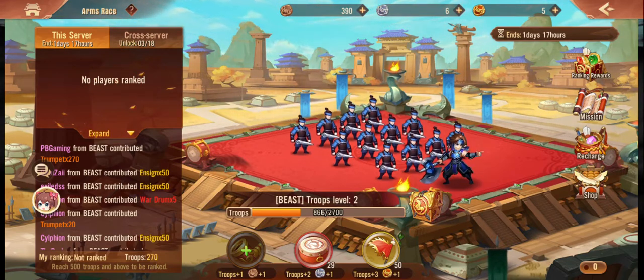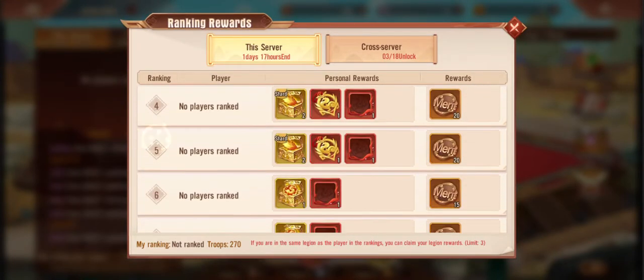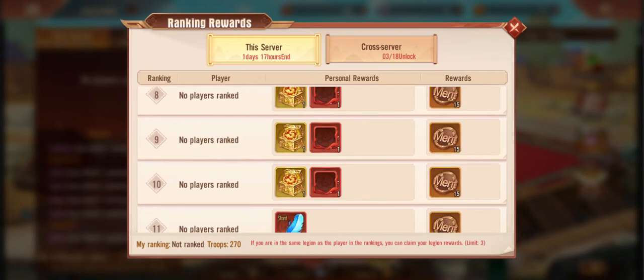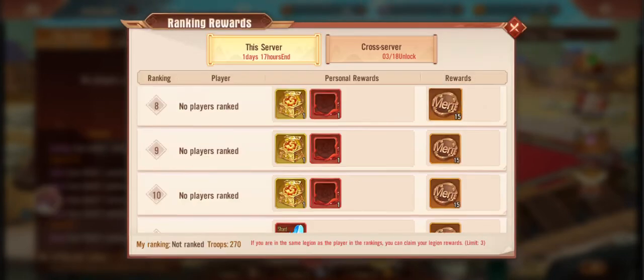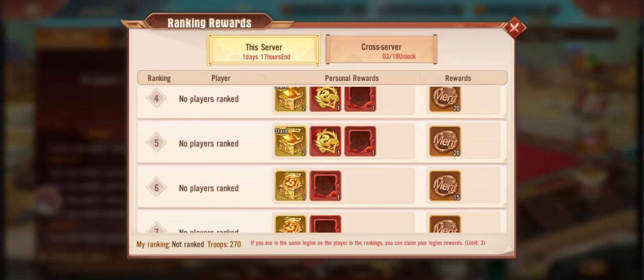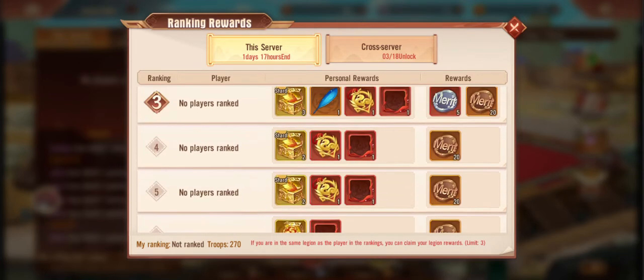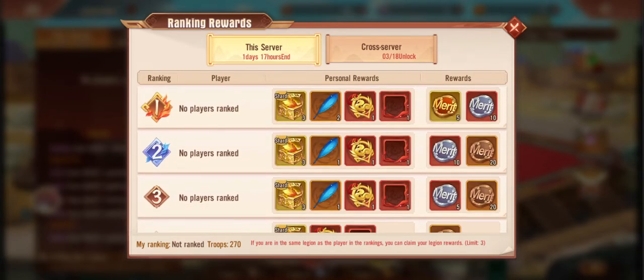In terms of just the rewards, it is certainly worthwhile spending on the dollar packages if you are a light spender. A lot of players will be able to get the last package here for free, so you will actually be able to get some gold merits. Gold merits are very important. If you are a medium spender for the majority of the events, you will get into the top three brackets. You don't really need to whale very hard unless you are in a very aggressive legion.